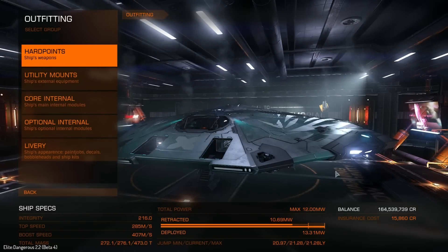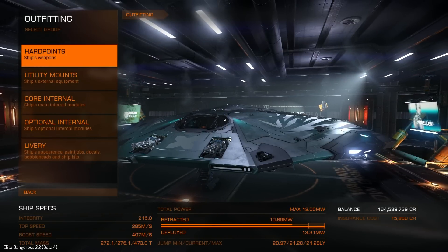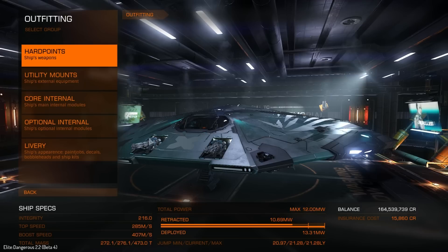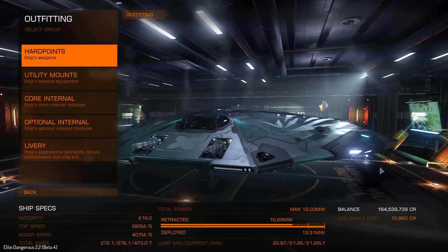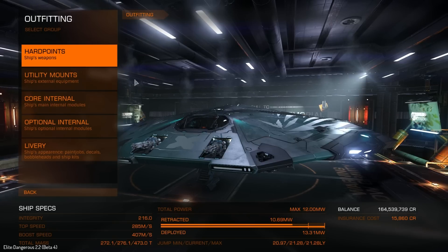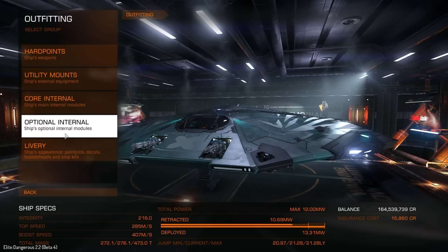We'll head over to the outfitting department. You can see that I have got some weapons on the ship, but this is just to defend itself if need be. Not only that, you can actually use this ship as just a random runner ship - it can do virtually anything at the moment. So let's go and have a look at the optional internals.